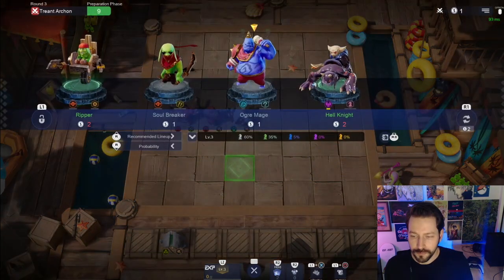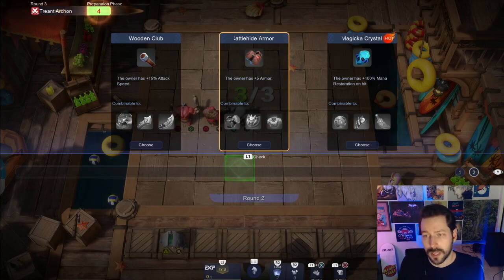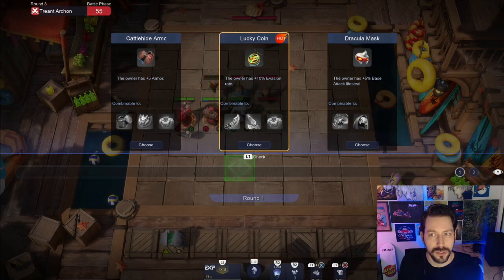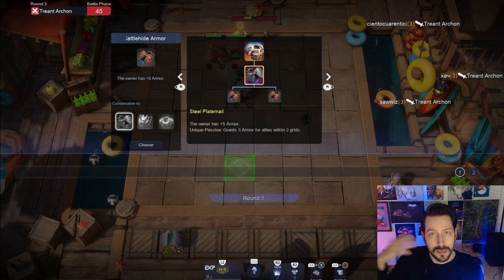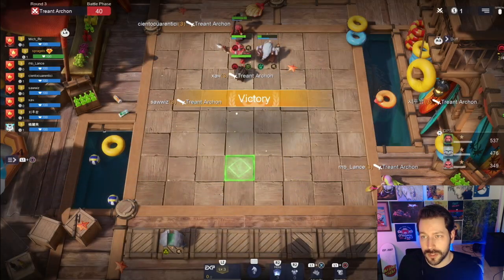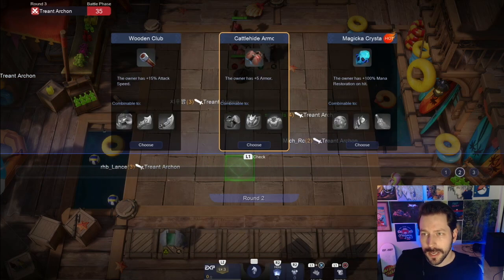Back to the items - if we're going warriors, there are a few items I really like. Cave is all about increasing their health, and in doing so you have a few units that are your carries. You might want to increase the damage a couple of your carries are doing. I like taking Cattle Hide Armor - you can combine two of those to get Steel Plate Mail, which gives everyone armor. But the real bonus is the Barbaric Cuirass - it gives a lot of attack speed to everyone. That's a really good one.